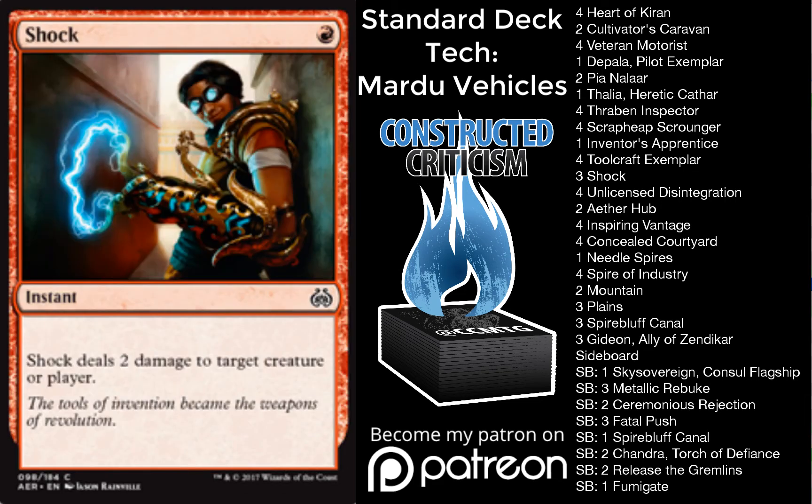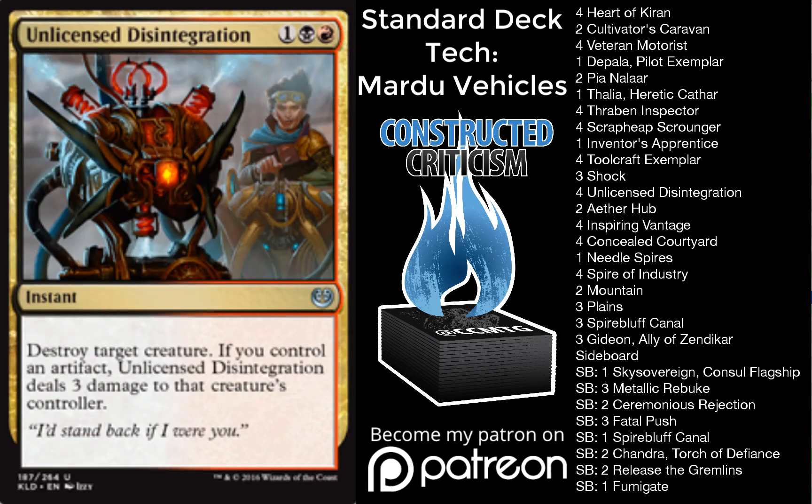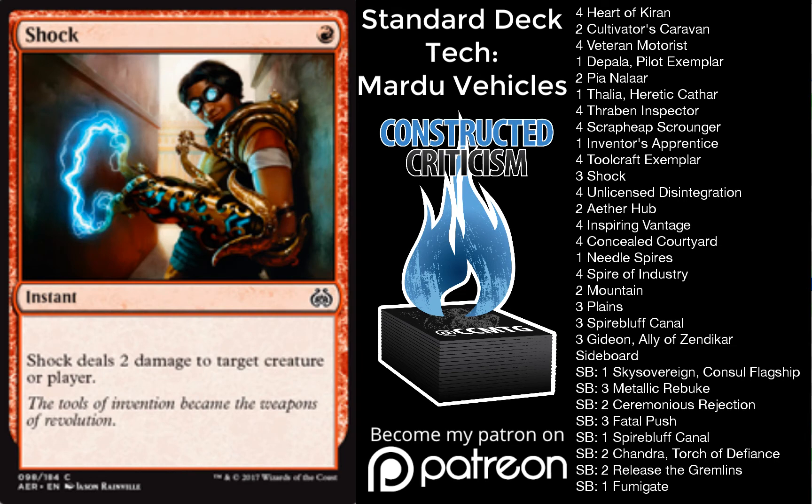You'll notice that we have Shocks instead of Fatal Pushes, along with 4 Unlicensed Disintegration. Shock is just a huge tempo play all the time. It could be that in the format you could want Fatal Push, but your mana is better if you're playing Shock, and you have Unlicensed Disintegration as a catch-all instead. You can also finish them off with Shock, which is one of the reasons I have that in the main deck.